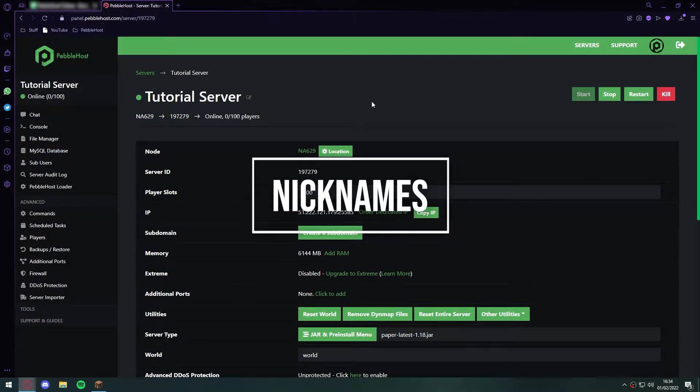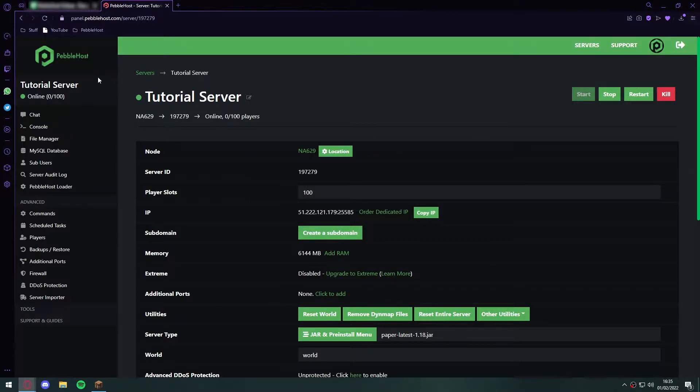You will be needing the plugin called Essentials for this, so you will need a server version that supports Minecraft plugins. This can be Paper, Spigot, or Bukkit. We do recommend picking Paper as it is the most optimised.